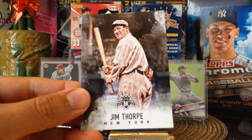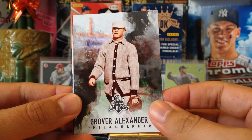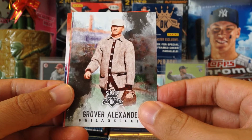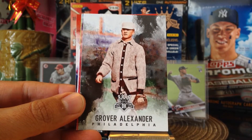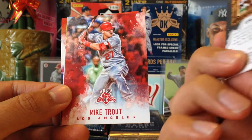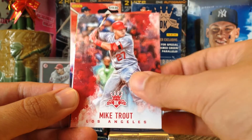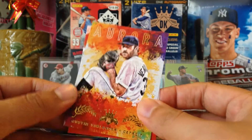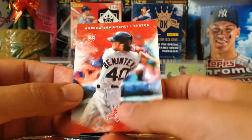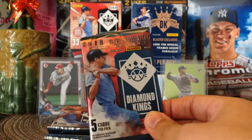Starting off with Jim Thorpe, New York; Grover Alexander — look at that uniform, wow! He's got his cap and glove. That's what I like about Diamond Kings, this is about the only unlicensed product from Panini I'll buy. Mike Trout — nice, he leads the league in home runs currently. And we got the Aurora of Justin Verlander, very nice, and Andrew Benintendi rookie card — nice rookie there.